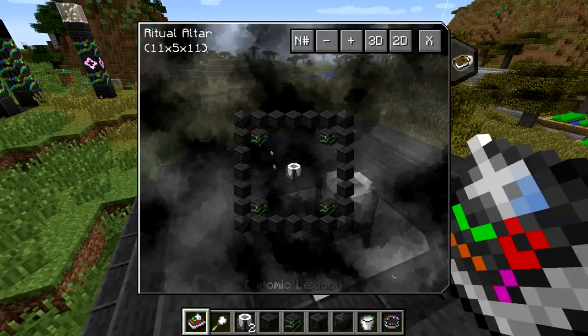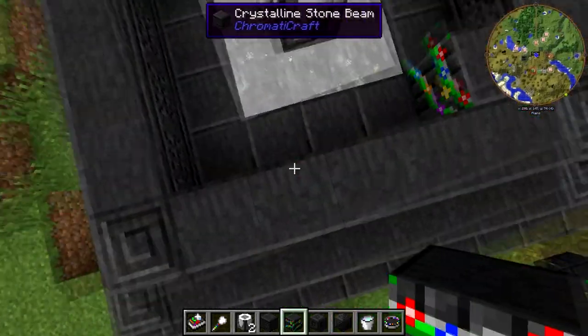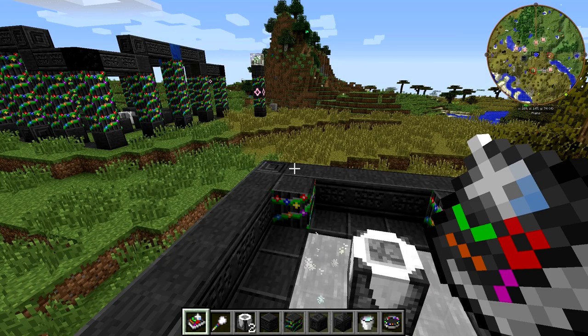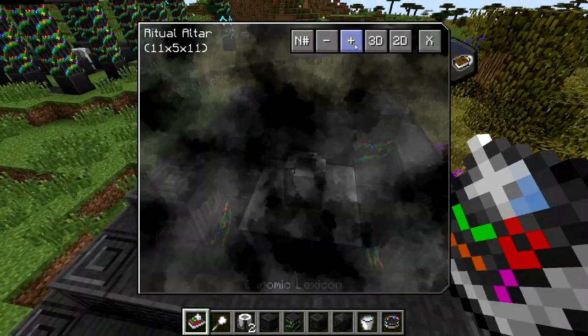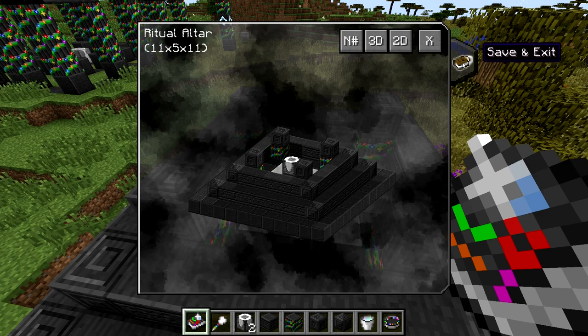We're not done on this level yet — we also need to place columns in the corners. Grab the stone columns and place them right there. Going up again, the engraved crystalline stone goes on top of the columns. Now we can use the 3D view to check our block and make sure it matches the multi-block.